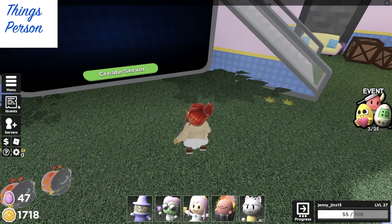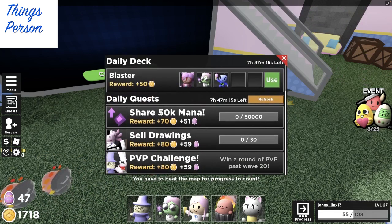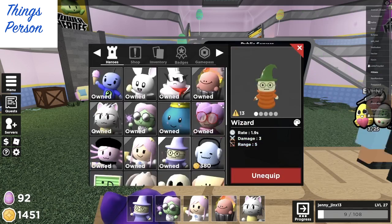You can also save up the currency, as you can see in the lower left. You get those from either running certain challenges or just playing. I think regular rounds will earn you things. Also you can do daily quests like sharing mana or whatever. Those will also earn you the egg currency.